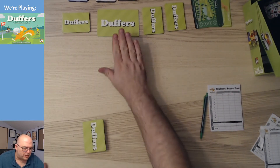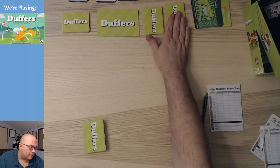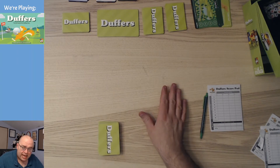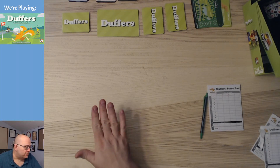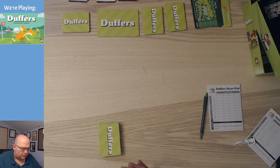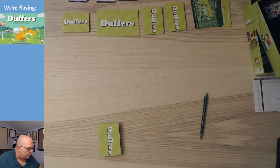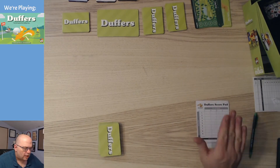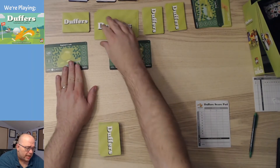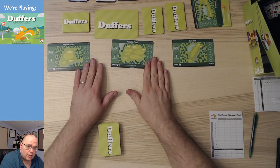We've got our thing set up here. These are our holes — we're going to do them in order. We've got equipment over here: luck, Duffers, and then this is our hand. We're going to have three playthroughs to try to complete as many holes as possible. Any holes we don't complete by the time we go through three times will count as double par. Let's get started. Our holes are Beginner's Luck, Pumpkin Patch, and Cakewalk.